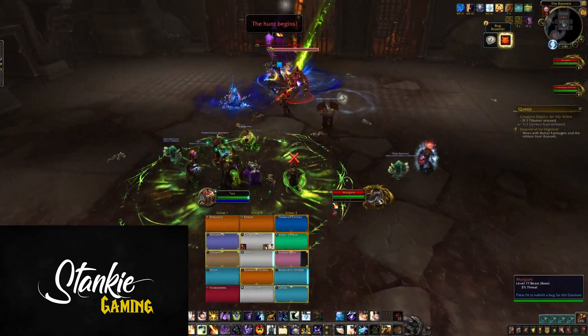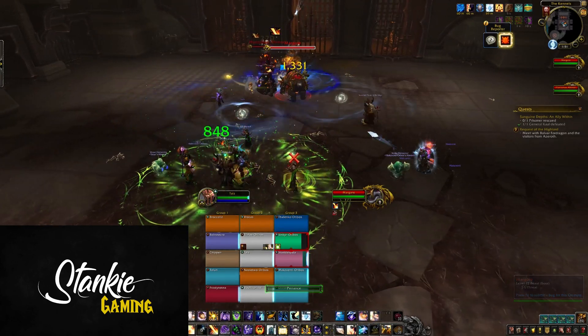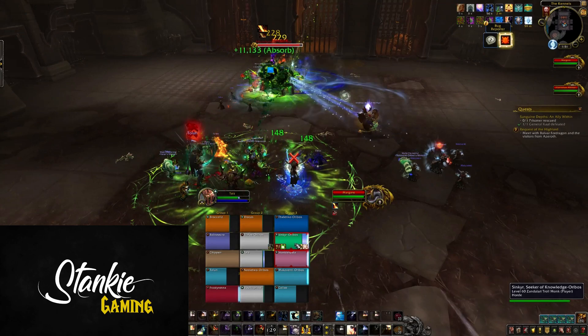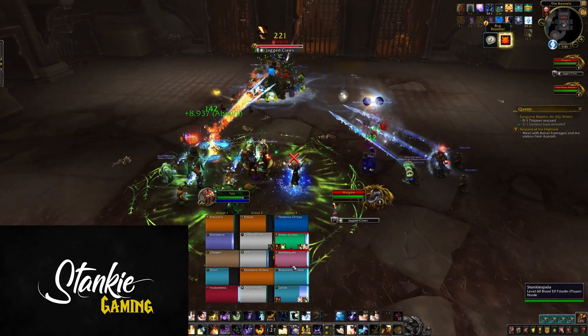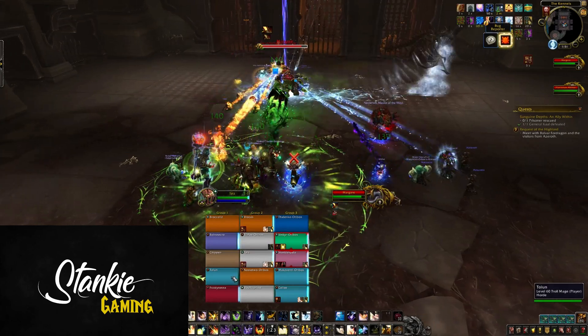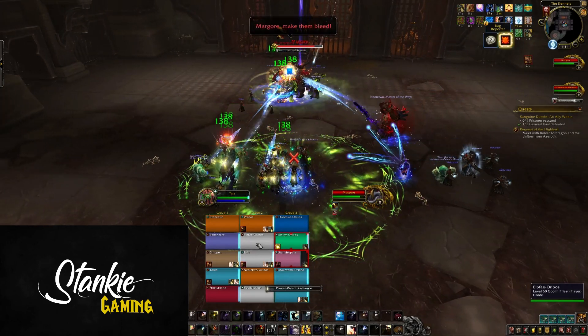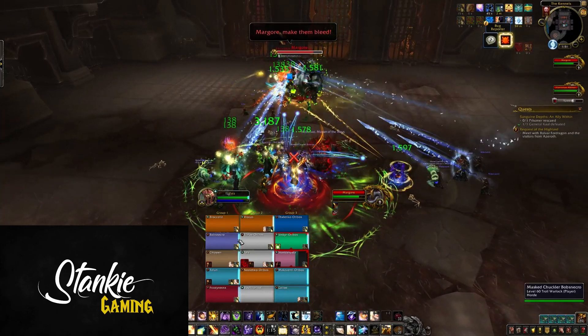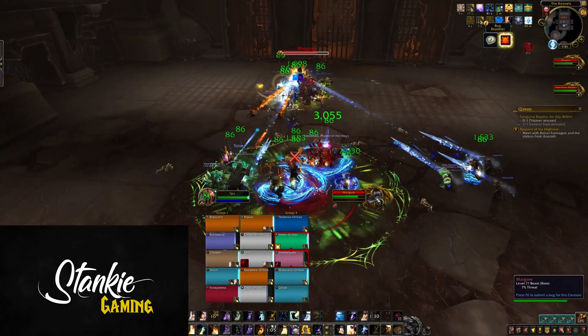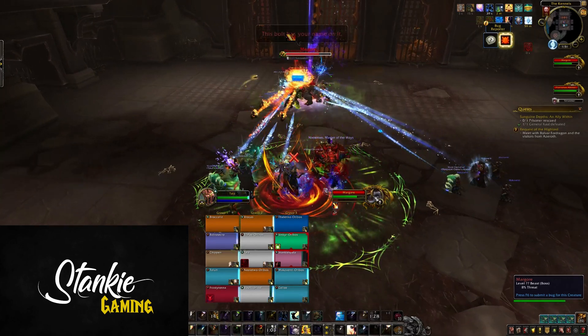During this encounter you will face off against the Huntsman Altimore and one of his doggos at a time. When one doggo is defeated, a new one will come out until all three are defeated. Each one has its own set of abilities, and the Huntsman and the doggos share damage taken — not health, but any damage dealt to either him or one of his adds is taken by both. Altimore has his own set of abilities: Sinseeker and Spreadshot.